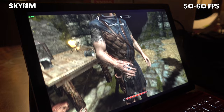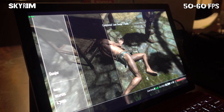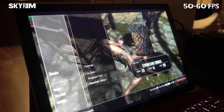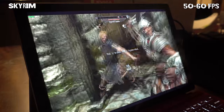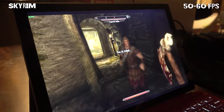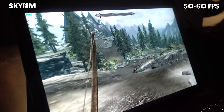Skyrim is a classic RPG that absolutely dominated machines when it first was released. Now however, even the Surface Pro 4 can play it quite well. I ran it at 1440 by 900 with all graphical settings turned to low except for textures turned to medium. The Surface Pro 4 averaged between 50 and 60 frames per second with occasional dips down to the 30 to 40 range when there were dust and other particle effects on the screen. With some fiddling you could probably turn on certain effects and have an improved graphical experience while still getting good frame rates.